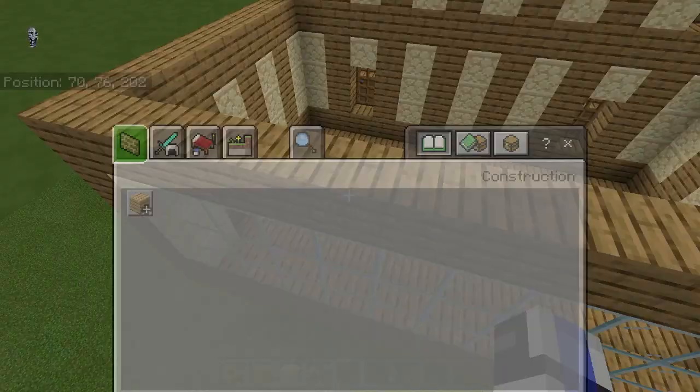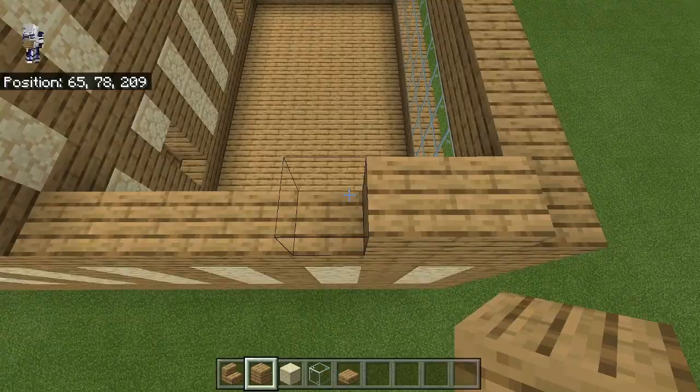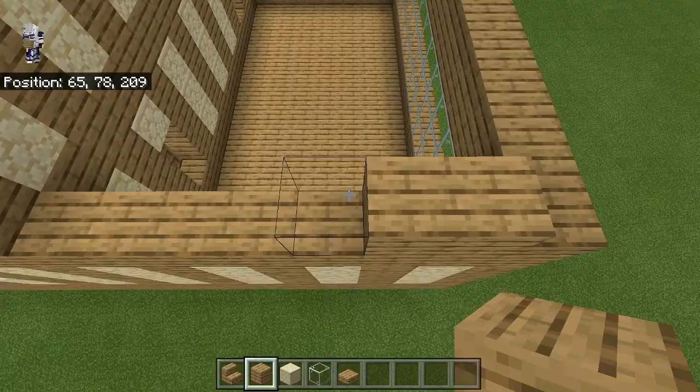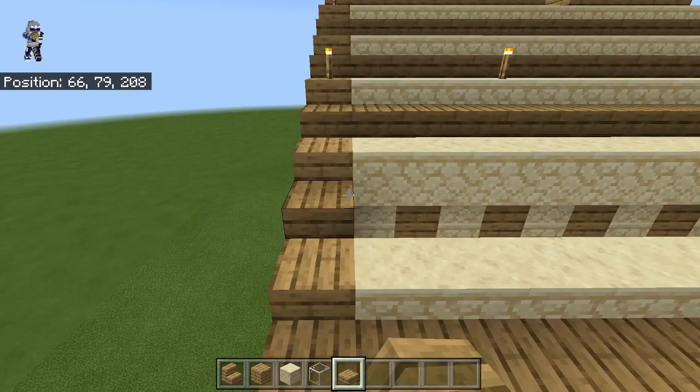We'll just do the roof and get the outside done first. So we want to bring our slabs across here, and then do our little two-block pattern - up by two, up by two again. And then this just goes up to that level. Then you can just alternate with your sandstone and your slabs.